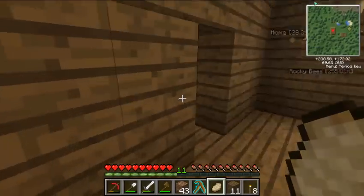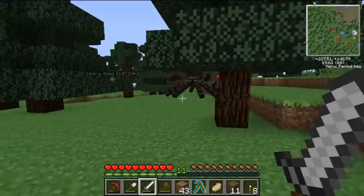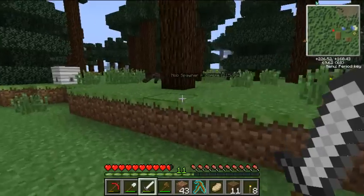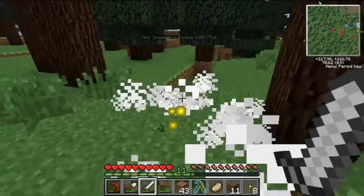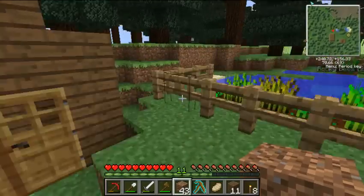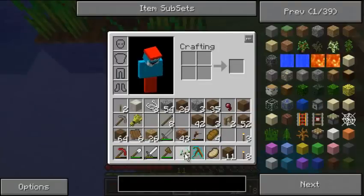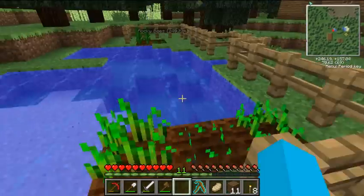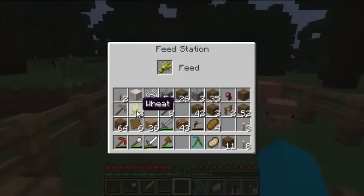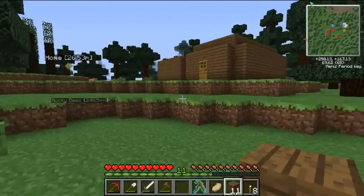I've sorted my inventory out to give myself a bit more space and we're going back outside. Getting rid of the spider, and hopefully gaining some string from that. We need the string to get us some beds for the dormitory. I think I'm going to work towards getting four beds in the dormitory — I think that's more than enough at the start. The school is looking good so far.